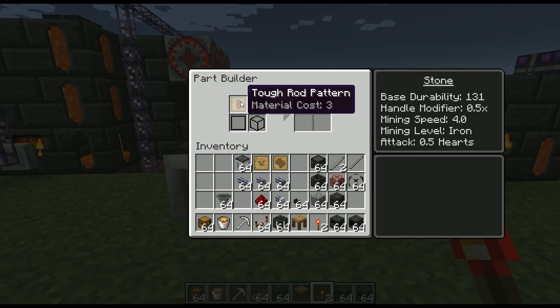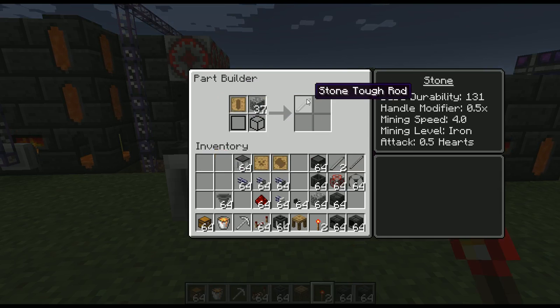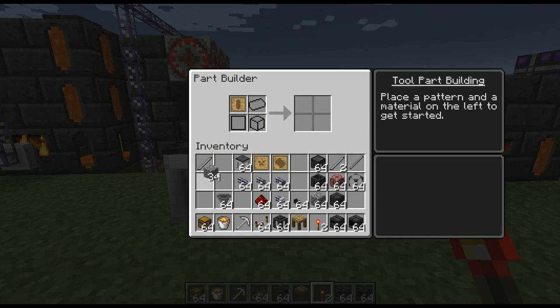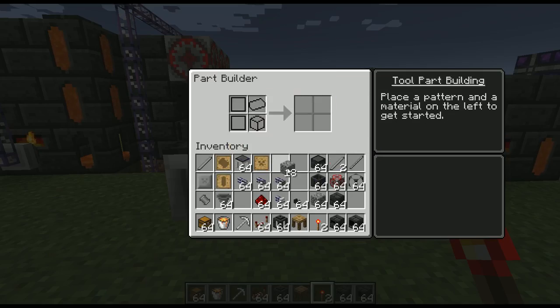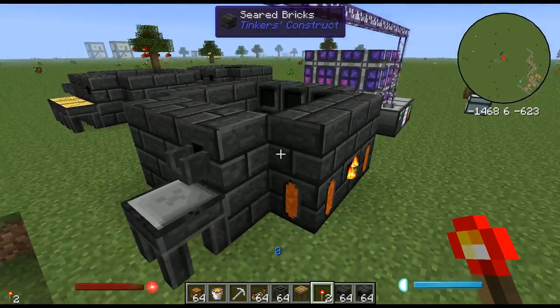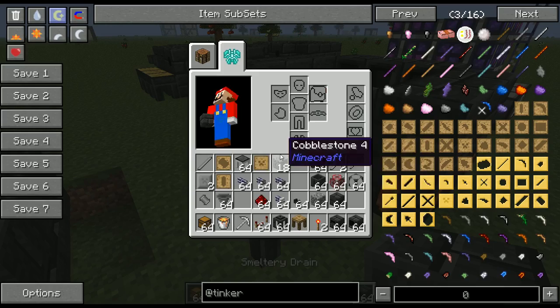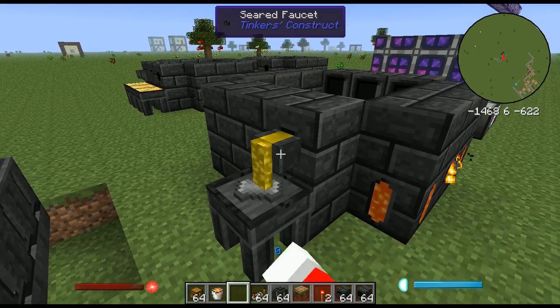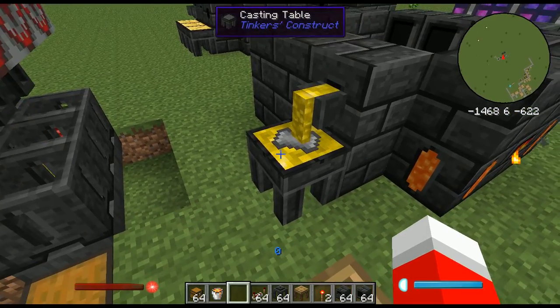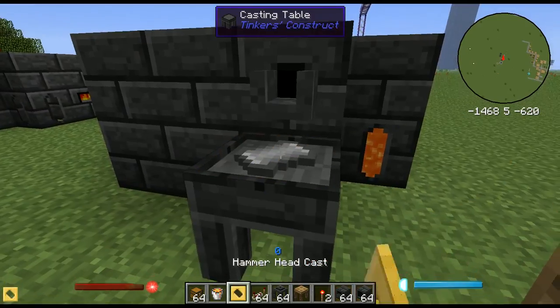We've got a tough tool rod cast — this is part of a hammer. So we're going to be making a hammer right now. We've got a stone tough tool rod, then we'll get a large plate. Large plates are required for the hammer, as well as a hammer head. Now we want to cast it — since we already have gold in here, just plop that down, take the stone hammer head, put it down, and it'll create the cast for us.